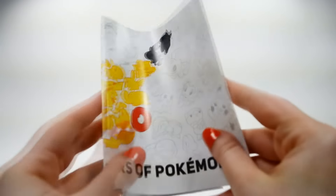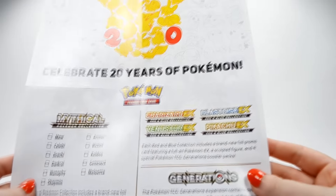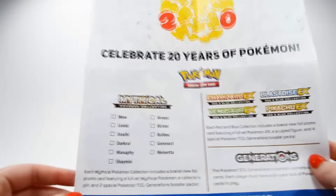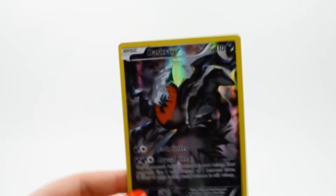Alright, and we have the typical insert that all of these boxes come with — 'Celebrate 20 years.' The Blastoise EX set also comes out this month so I will try to pick that up. There's a checklist on the back. And of course we have our TCG code. Let's go ahead and zoom in on the promo card.